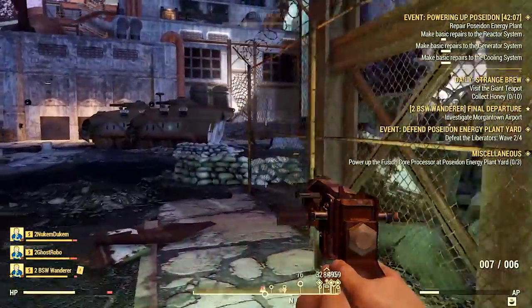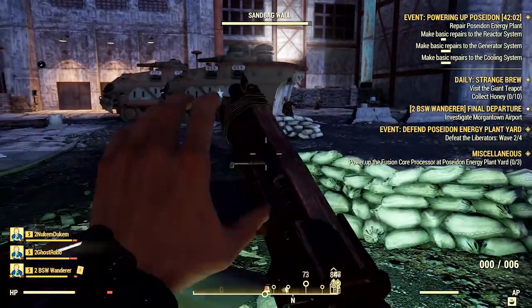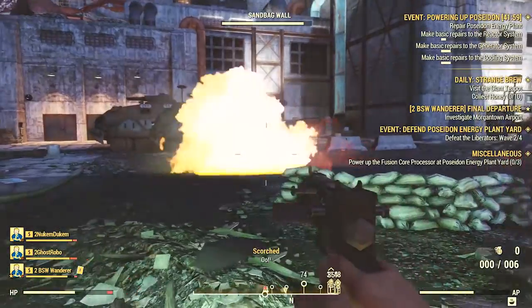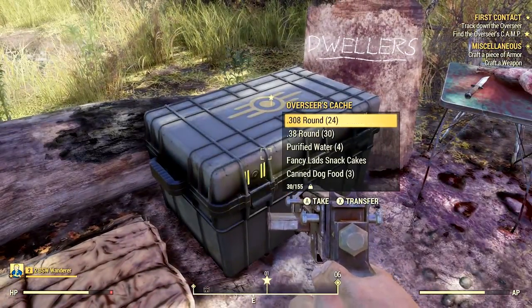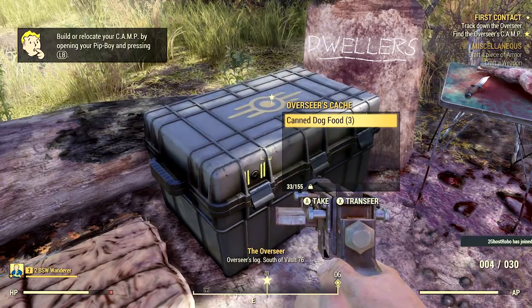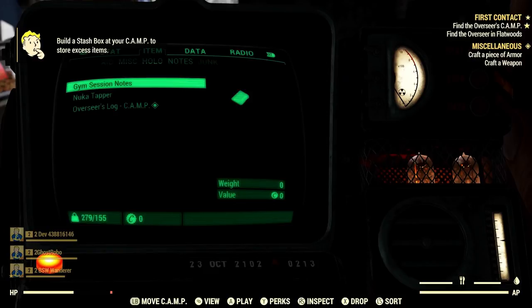In my gameplay, after shooting some of the sandbags, you'll realize they actually have a health bar and thus are destroyable. I think this mechanic can lead to a lot of really cool moments, especially in PvP engagements. One massive quality of life change with this game is that quest items are actually highlighted in your inventory, so you'll see some of these items are required for some of the quests I have active — they have that little star next to them.